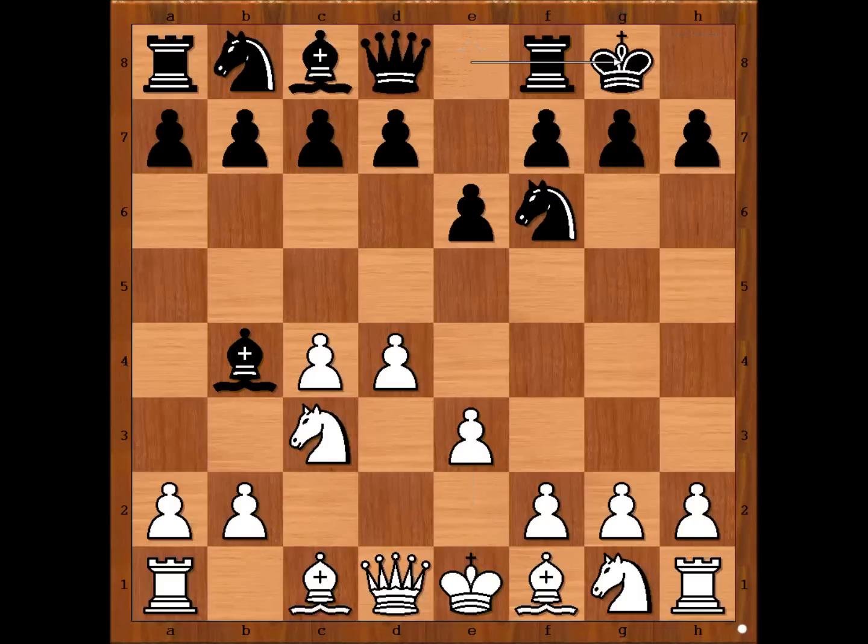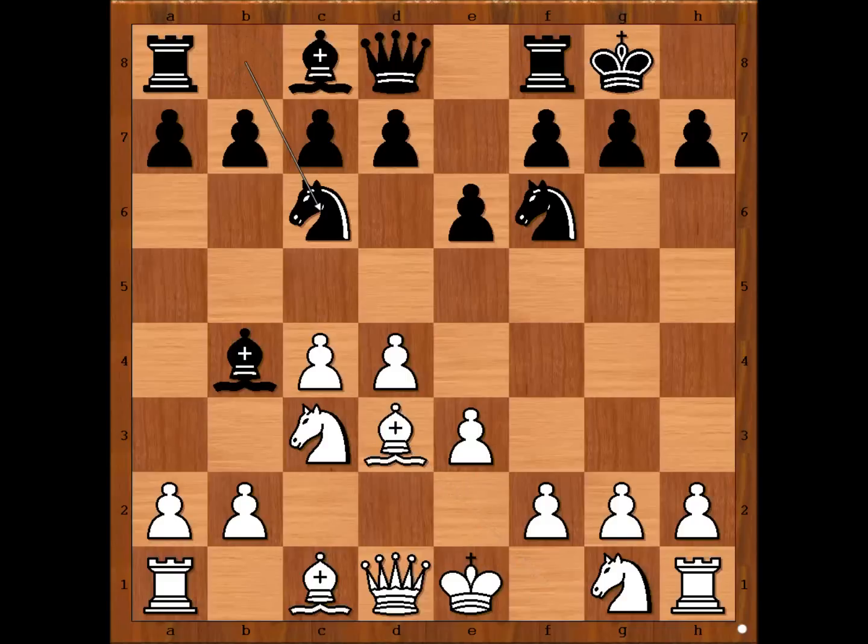Vogelmann castled kingside. Bd3, black to move, and Nc6 was played. This is not the most played move — d5, c5, and b6 are the three most played moves. So Vogelmann goes for a surprise with Nc6.